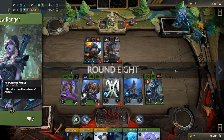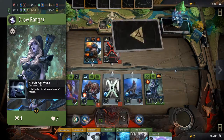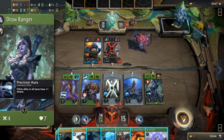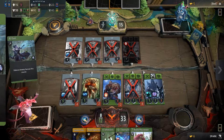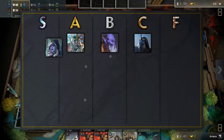Next we have Drow Ranger. Drow Ranger may be slightly weaker in stats compared to the previous green heroes, but her passive more than makes up for it — it might even be the strongest passive in the game. Plus one attack to all allies across all lanes feels broken. Additionally, her signature card Gust AoE silences enemy heroes in her lane for four mana. Drow is the ultimate tempo hero and belongs in the S tier. Choose her whenever you get the chance.